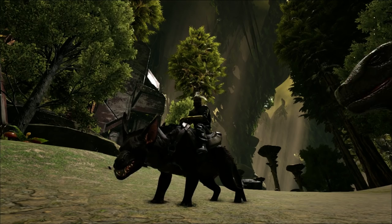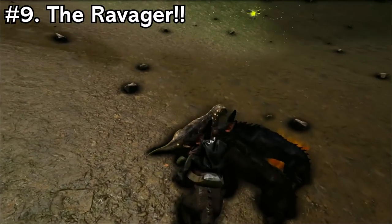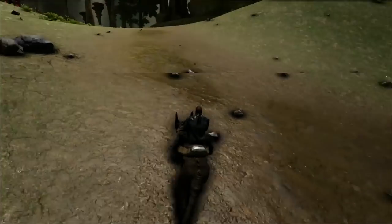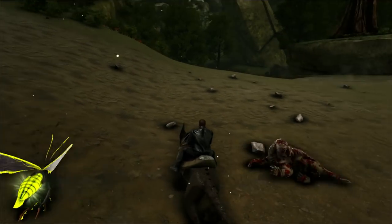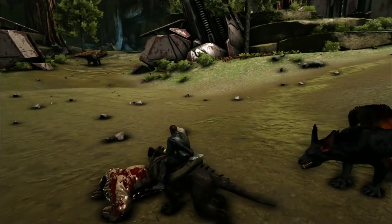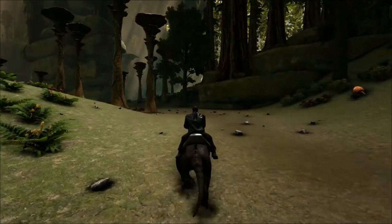Coming in at number 9, we have the Ravager. The Ravager should be your next go-to tame after you've got yourself a Roll Rat, because you'll be able to get plenty of narco berries and narcotics doing it that way. Then you're going to need a carnivore to defend yourself and go out on a rampage and deal a heap of damage — and the Ravager is just that.